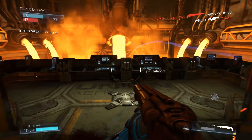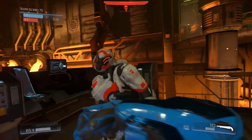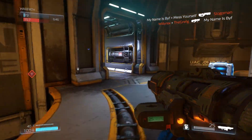Watch this. I threw a teleporter grenade on the ground and pretended to suicide. Winnie Rex followed me, I teleported back to where I threw down the grenade, completely surprised him, and was so happy when I got this kill. There's so much creativity you can have with that teleporter grenade — it's absolutely insane.